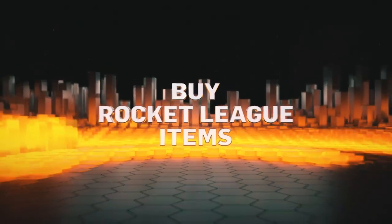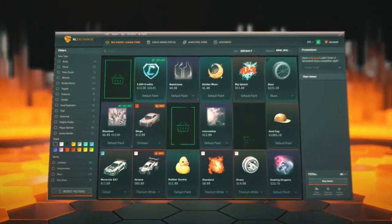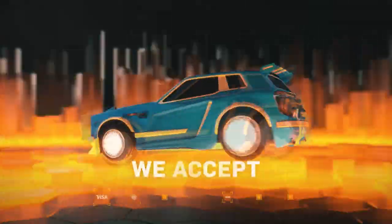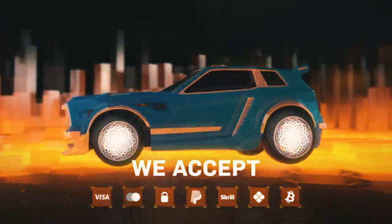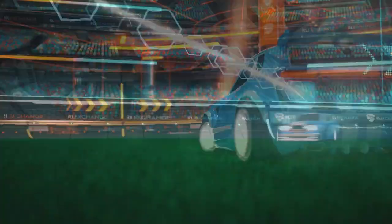If you are interested in buying Rocket League items, make sure to head over to Rocket League Exchange. Pick the items you want and purchase them from 8 different payment methods, including PayPal, credit or debit card, or even cryptocurrency. They have 24-hour support and the fastest delivery times on the market with the best prices. Make sure to use code ColdMystic at checkout for 3% off your order.